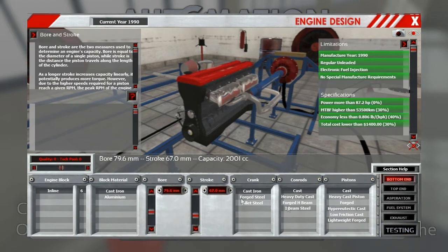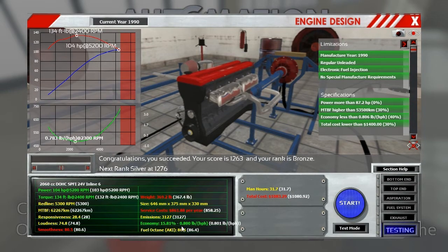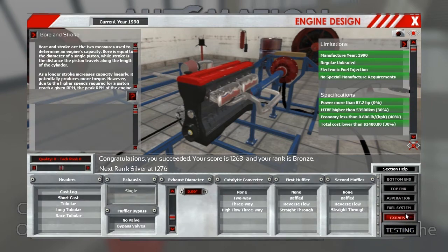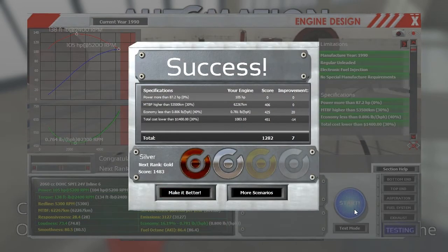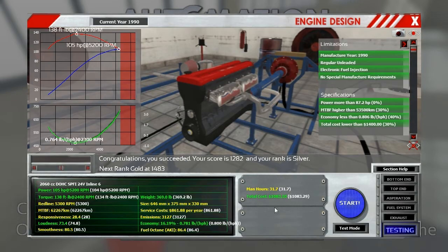Shorter stroke motor made it more efficient to a point. There's a fine line there apparently. 0.803. I had it at 0.799 but I don't know what I did to get there. Alright, 0.8 even. Our MTBF restraint — if I make it more expensive to make it last longer, that doesn't gain me anything. The exhaust is too big, so that should reduce our cost. Oh, I made it bigger — that's why the score changed. I would like gold, but we're pretty far away from gold right now.